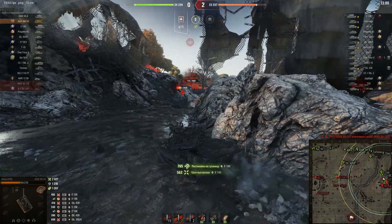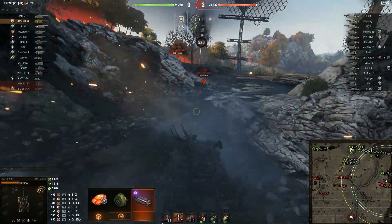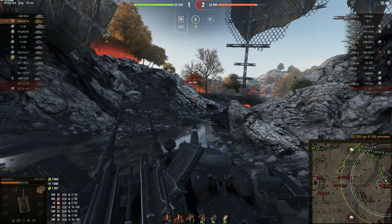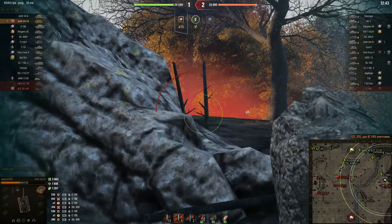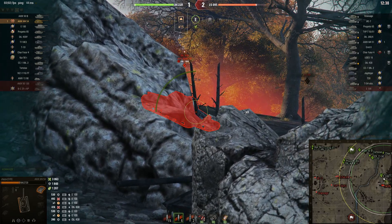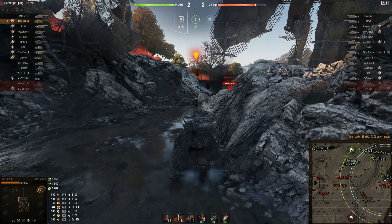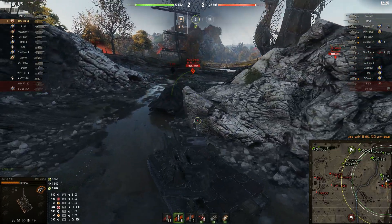Damage per minute is also pretty comfortable after the patch — in my build it is about 3100. By the way, this is the only right build, because it just makes no sense to use other equipment. After all, stabilization, aiming time, and accuracy are awesome even without any additional improvements. In terms of firing comfort this gun is the same as the Super Conqueror, only the Frenchman has higher damage per shot, which is a significant advantage in current random. Indeed, no other non-clip gun in the game among heavy tanks has such an interesting feature set.